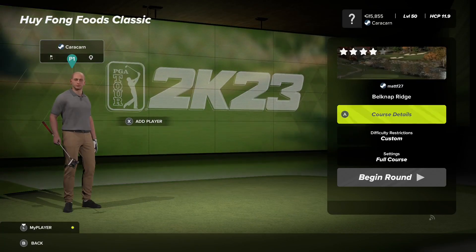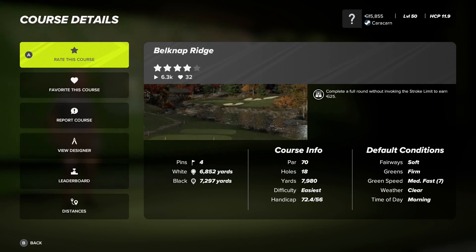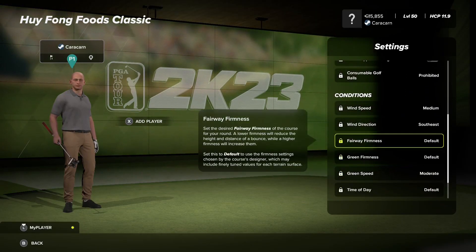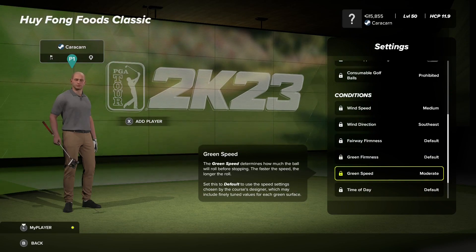First round, we're going to take a peek at the course details and see what the defaults are. Fairways soft, greens firm, green speed medium fast — all those defaults are somewhat important to understand. We've got soft and firm, a little bit below the moderate fast, but wind speed of medium.